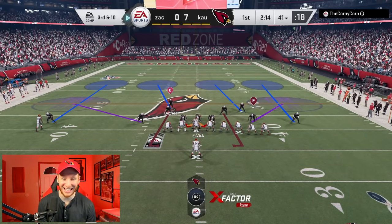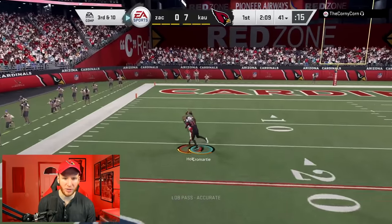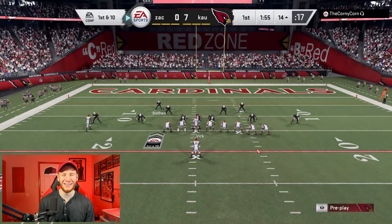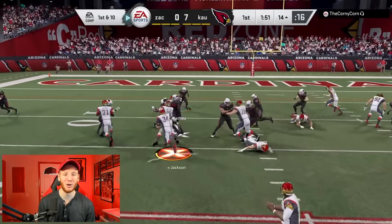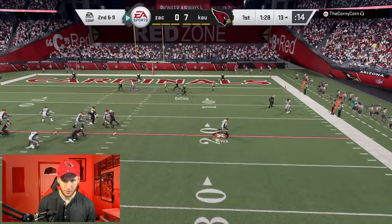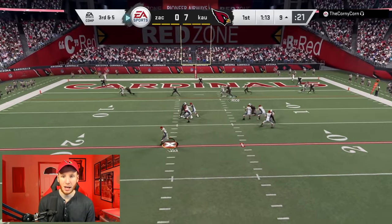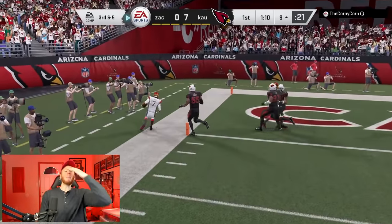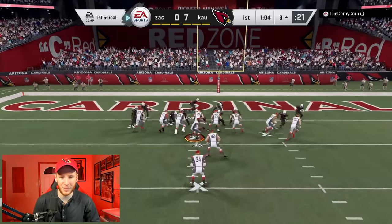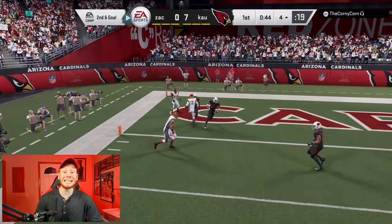I'm ready for this RPO — if he tries to run the RPO slam, I am lurking this thing with Bethea. On this post, I'm here — swat that thing out, Cromartie. What? How? There is no way he just caught that. I can't believe it, on Cromartie too — one of my better corners. He might throw me a lurk right here. He's got something open, he missed it. We should get after him — I had a quick hike. I'm lurking with Simeon. I missed my hit stick. I really don't want to give up a touchdown. Someone shoot the gap and smack this man in the backfield. I missed the hit stick again — are you kidding me?